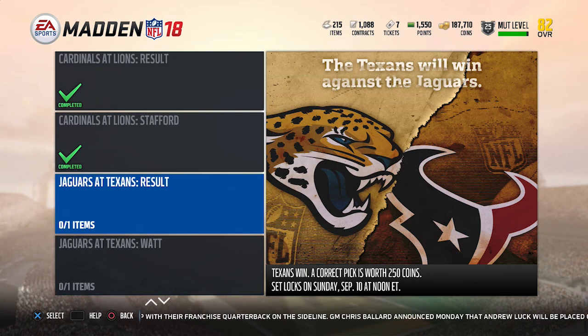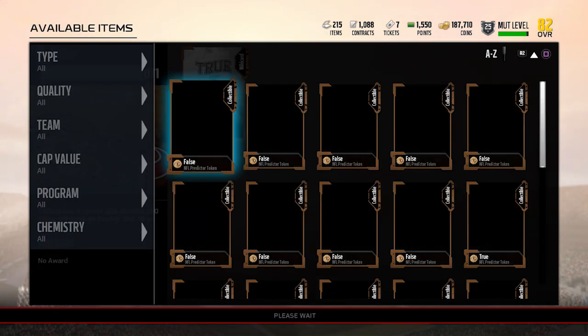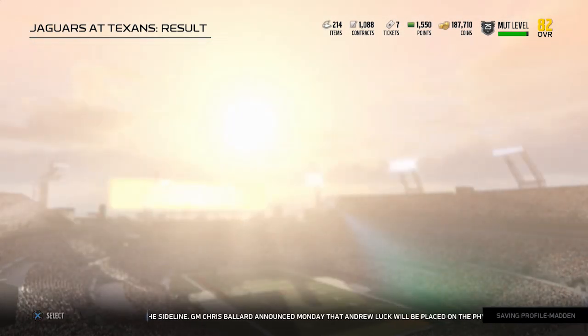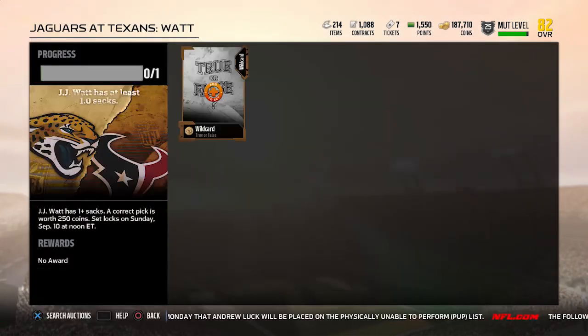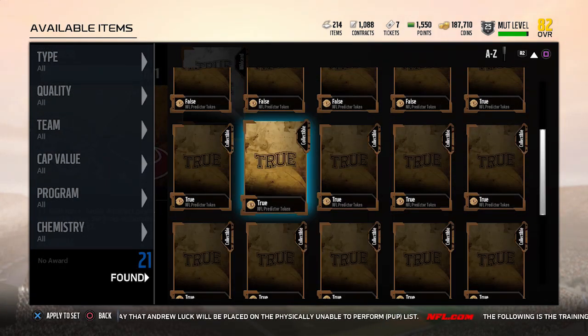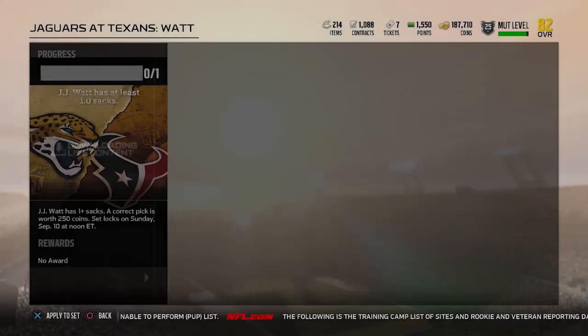Jaguars at Texans result — they're predicting a Texans win, so I'm going to go with true. The Texans have done pretty well against the Jaguars in recent years. Then the other one has to do with JJ Watt: will he get one or more sacks? We haven't seen JJ Watt play in over an entire season, so this isn't easy to predict. But I'm going to go with true, because I think JJ Watt coming back is going to be super pumped up. They're going to figure out a way to get him some opportunities at a sack to get him going for the 2017 season.